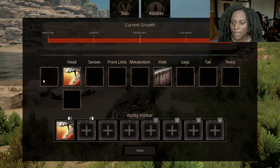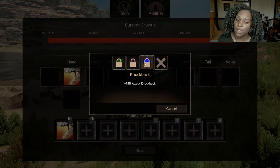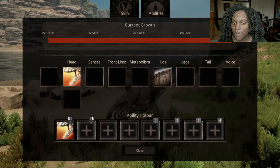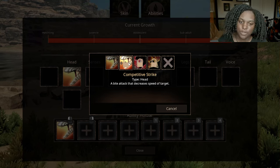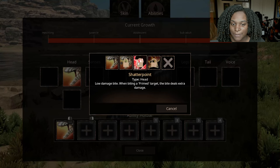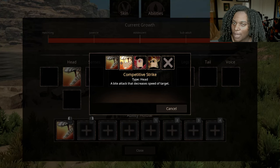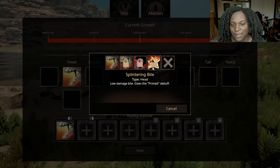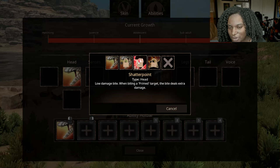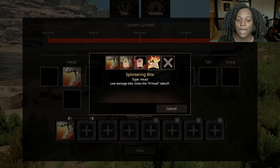Let's check out the abilities. We have an extra census slot with 25% acceleration, plus 3% attack damage, and plus 15% attack knockback — that's interesting, I didn't think we were going to have knockback with this dinosaur. Then we have two head slots: bite causes medium damage and successful bites stack damage, and competitive strike is a bite attack that decreases the speed of your target.